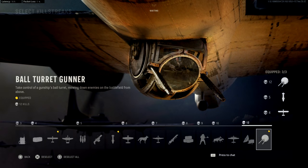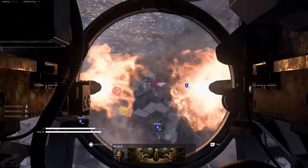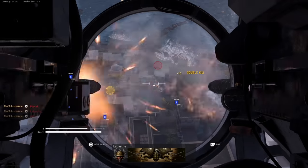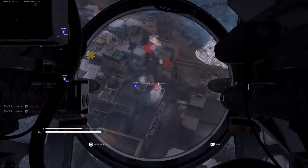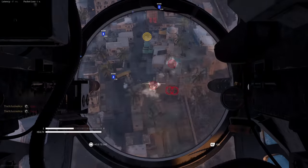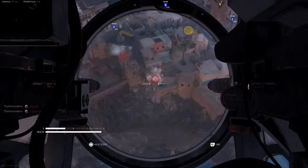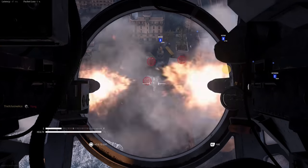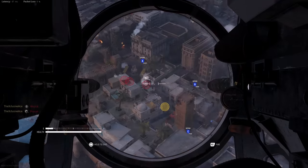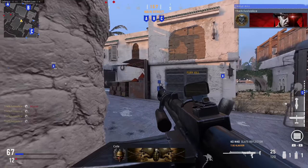Next up is the new scorestreak coming with Season 2 — the Flying Fortress, or ball turret gunner from CoD World at War, basically copied and pasted, which I'm perfectly happy about. This thing is an absolute monster — it deals a decent amount of splash damage, so if somebody is in a building you can still pick them off through a doorway or window. There does seem to be limited spawn protection. The blog post said it would only last 30 seconds, but in my custom game tests it lasts a full minute, which is very long for such a powerful streak. It may change by launch, but in its current state this is extremely powerful.